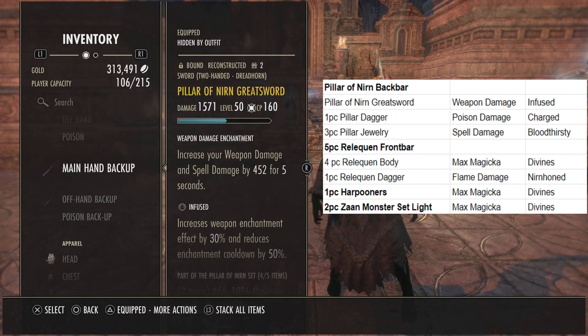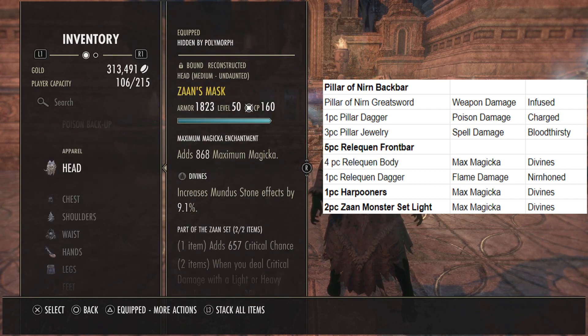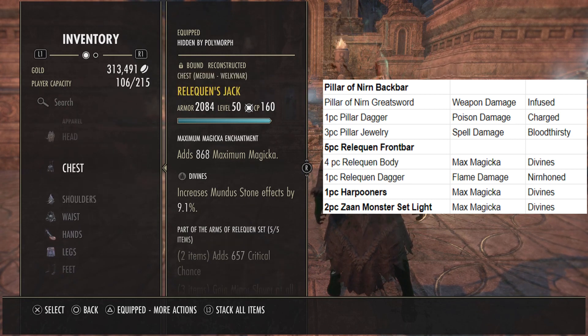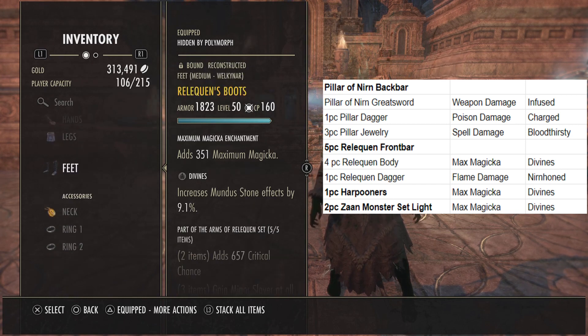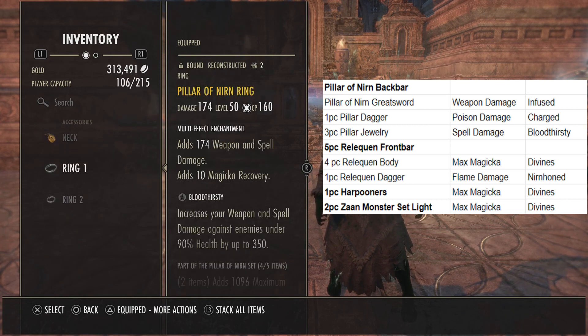In the offhand, a Pillar Nirn dagger charged with a poison damage enchant. For the back bar, a Pillar Nirn greatsword infused with a weapon damage enchant. For the head and shoulders, one medium and one light Zons, both traded into Vines with max mag enchants. For the rest of the body except the legs, four pieces of Reliquin all in Divines with max mag enchants.